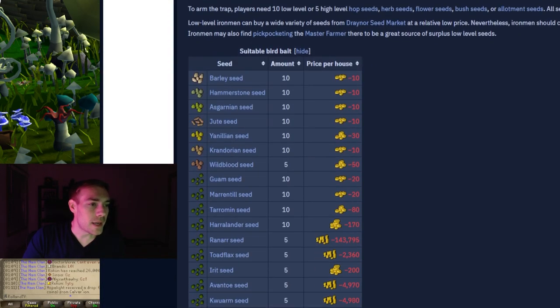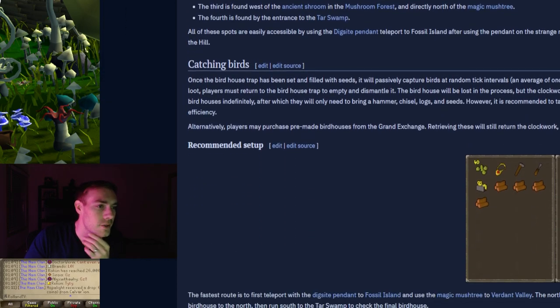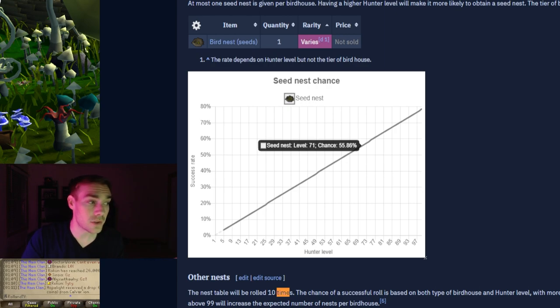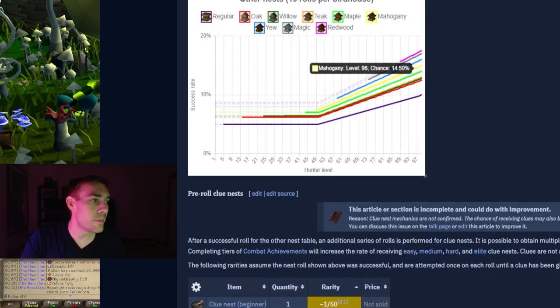I also wanted to look at the wiki and go over a few things. Here are all the seeds you can use - I would just use hop seeds. Scrolling down, there are the locations. Here is your chance and some rates at getting a seed nest. The higher level you are in Hunter, the better seeds you're going to get - higher chance of getting seeds in a seed nest. And the better birdhouse you make, the higher tier ones, the more chances you have at actually receiving bird's nests.